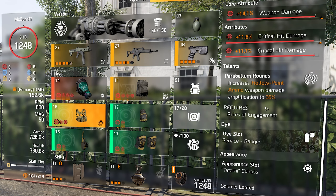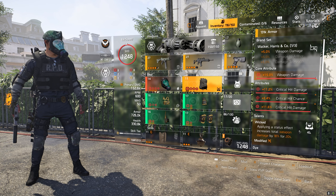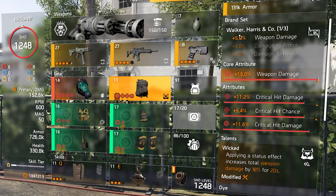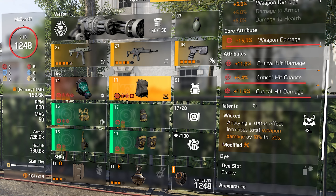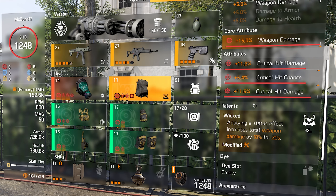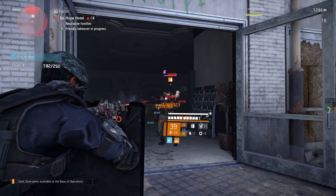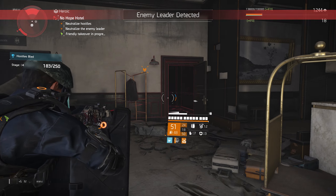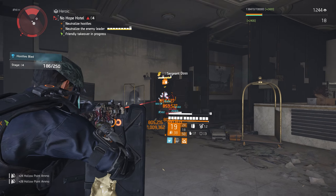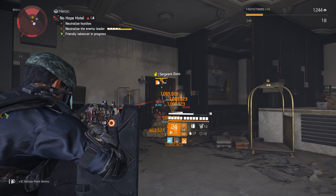The backpack talent is Wicked, and this backpack comes from Walker & Harry's brand. By having one Walker & Harry's piece you get 5% weapon damage on the build. The Wicked talent states: applying a status effect increases total weapon damage by 18% for 20 seconds. Since hollow point applies a status effect constantly once active, you'll technically have that 18% bonus at all times as long as you maintain hollow point on your gun — and if you play correctly you can maintain it through kill streaks.